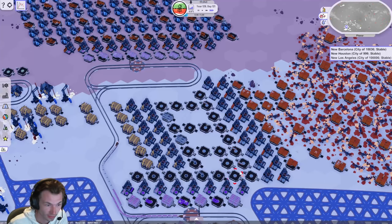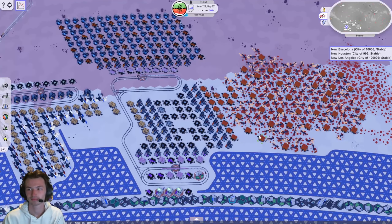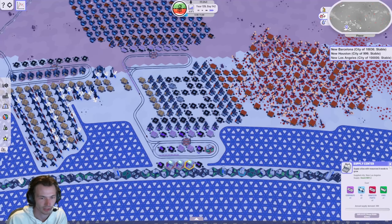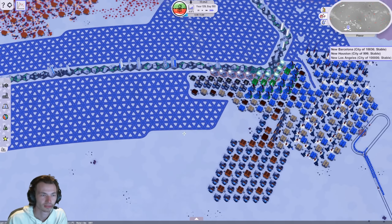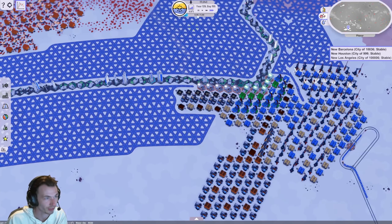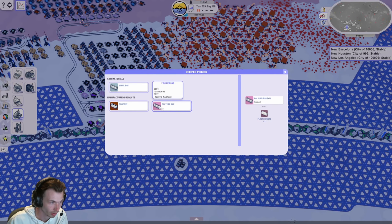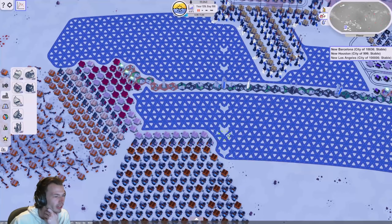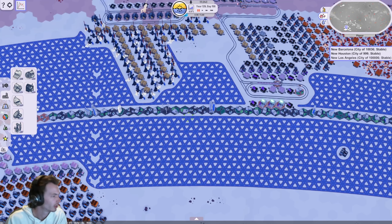Whoops. Okay, so I'm having a waste problem somewhere — just plastic waste. I don't even think I've set anything up to deal with plastic waste yet. I'm going to have to think about that. Plastic waste gets recycled into polymer bars, which I can use right here — use them there or here, or both. That's what I'm going to do.